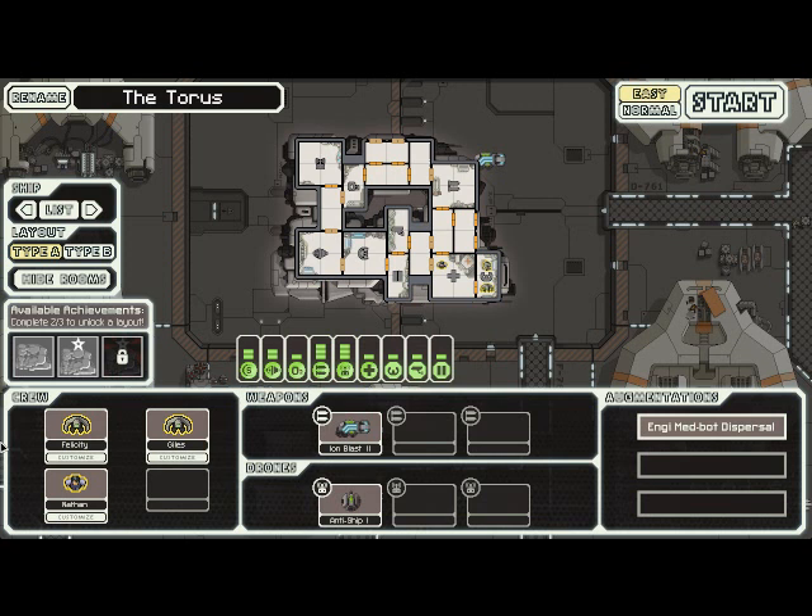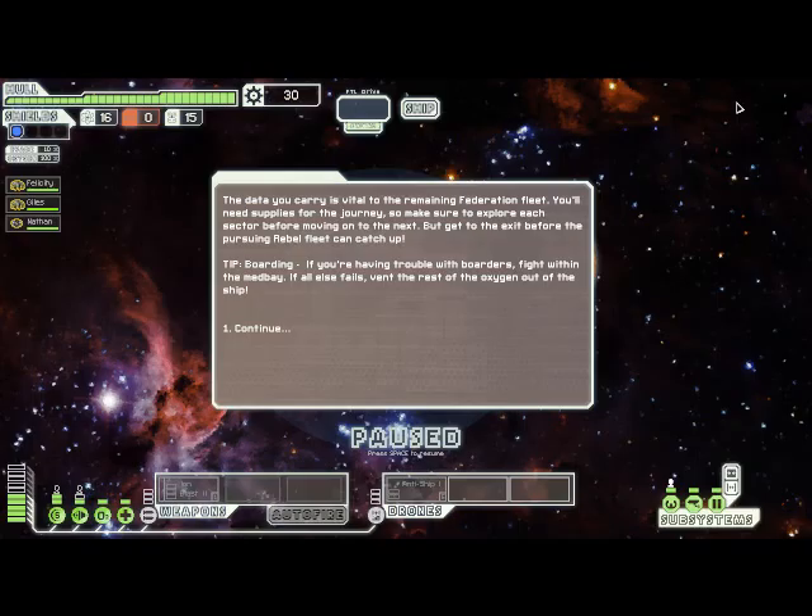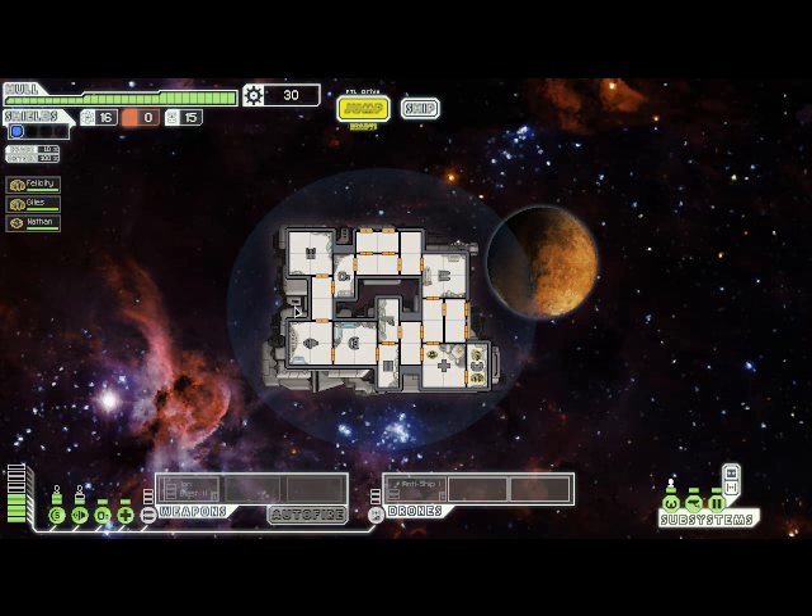One other notable difference is that it only has three slots for weapons, unlike the Kestrel, which starts with four. First thing we'll do is rename it, because the Taurus is boring, so we're going to rename it the Square Donut, because it looks like a Square Donut. And with that all set, we are ready to go.